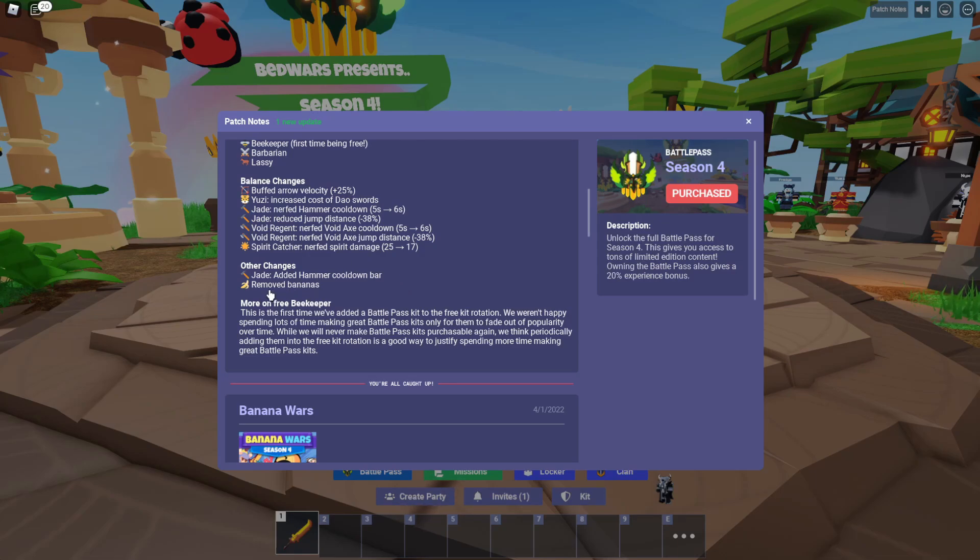Removed bananas — so hopefully all of Banana Wars is gone. They removed bananas, but did they remove all bananas, frying pans and stuff? Or are frying pans still in the game? It doesn't say anything about removing frying pans, so let me know if they're still in the game when you get in.